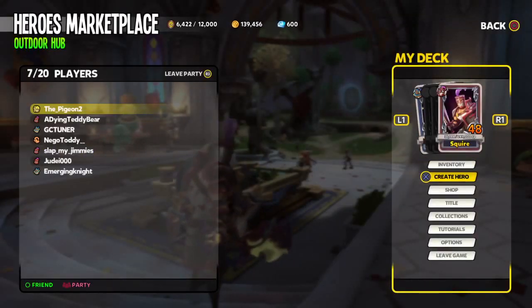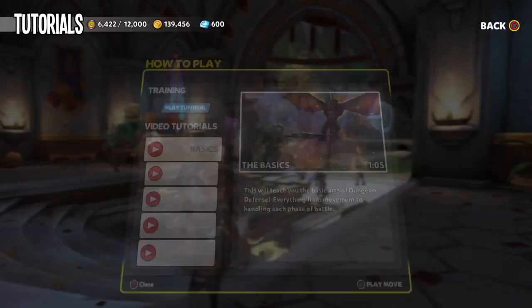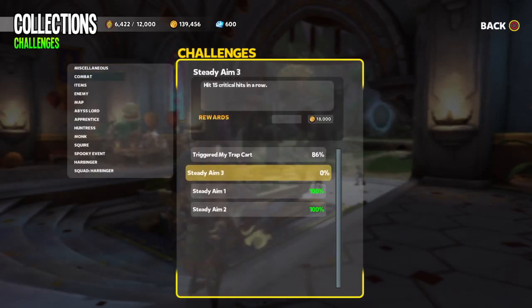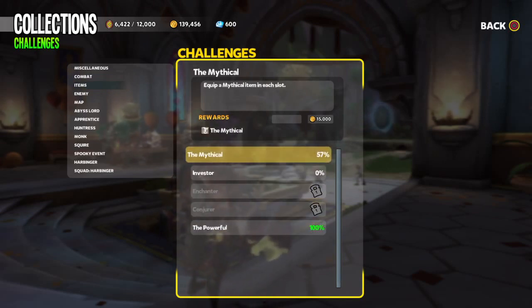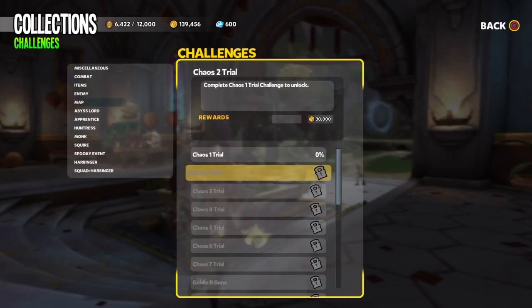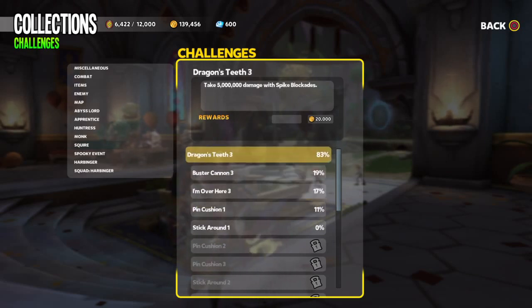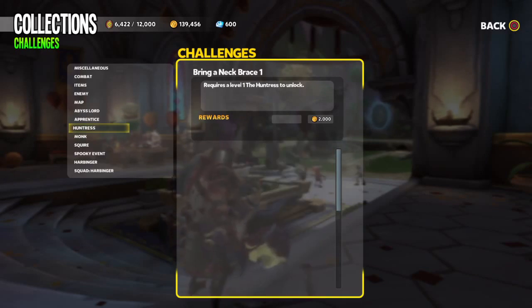If that's still not enough, press the options button on PS4 and go down to Collections. If you see these little challenges, if you do them you'll be rewarded with a certain amount of gold. For example, hit 15 critical hits in a row — 18,000 gold right there. Equip a mythical item in each slot — another 15,000 gold. There are so many challenges you can do. Like taking five million damage with spike blockades for 20,000 gold. Just check out these challenges and your gold will rack up.